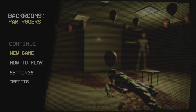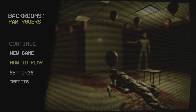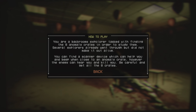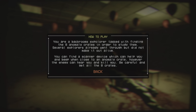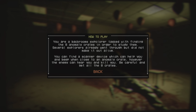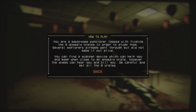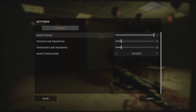I paid ten coins for this game. Ratalaika is the publisher behind this and I reckon this game is going to be good. How to play: you are the background explorer Tusker, finding eight animal crates in order to study them. Several explorers already went through but did not make it out alive. You can find a scanner device which beeps when close to a crate. The enemy can hear you and kill you — be careful and get all eight crates.